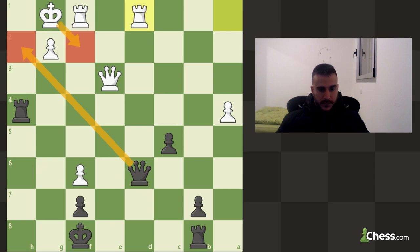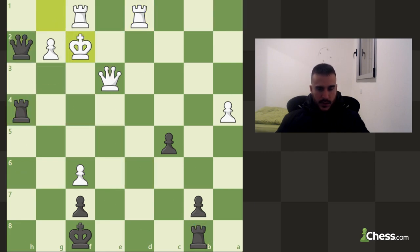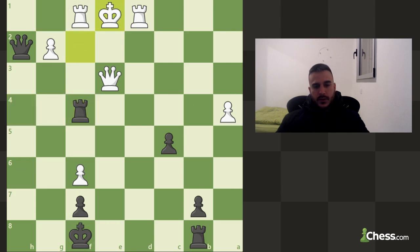What else do we got — we got this check and then he can move to king f2. What can we do next? So check, he can move away, then we can maybe give another check, he can push again and then we can try to win this queen because we're going to pin it to the king. This is actually a very interesting idea — rook f4 — and now we're going to pin the queen to the rook.